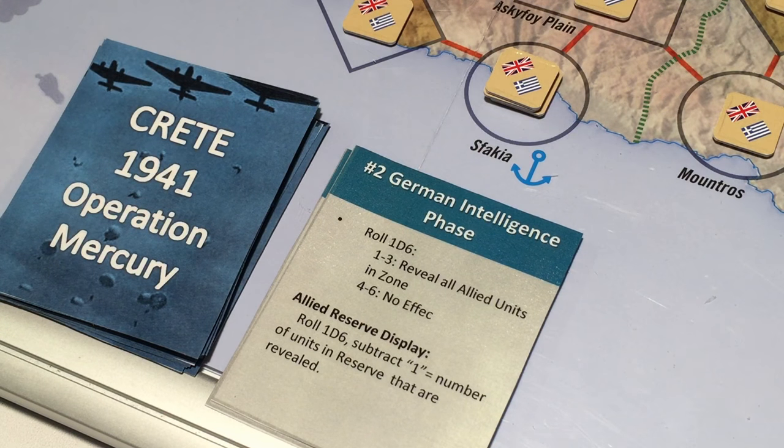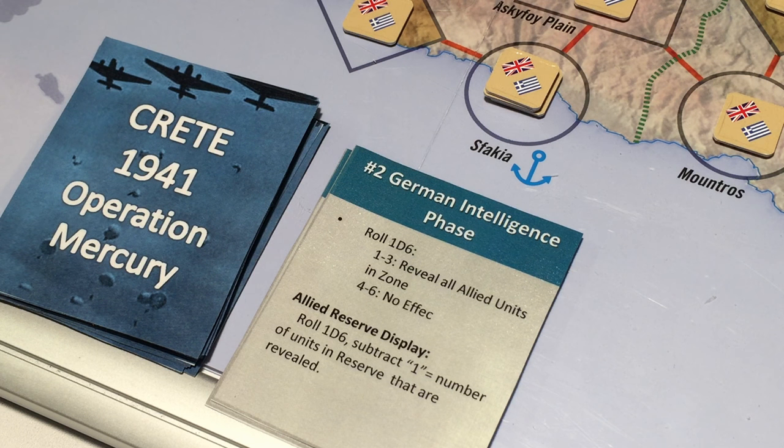Next phase, the German intelligence phase. We can spend our only Fliegerkorps point to roll to see if we can reveal allied units in a zone — 1 to 3 reveals them, 4 through 6 is no effect. Or we can try to reveal units in the Allied reserve display; in that case we subtract 1 from the die roll, and that is the number of units revealed there. But that would spend our only Fliegerkorps point.